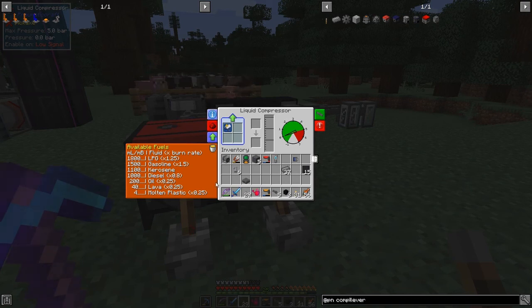This tells you the available fuels and the type of fuel. You can actually use molten plastic — probably you don't want to do that. You can use lava, which is interesting. You can use oil, but that's a bit expensive because it produces 200 millilitres of air for 200 millibuckets of fluid and it's got a 0.025 times multiplier, so it's pretty poor. The best one would probably be LPG, but today we're going to use kerosene — that gives 1.5 times, which is actually 1,665. But it's not as good as LPG, which we don't have so much of at the moment.